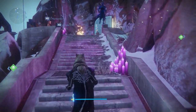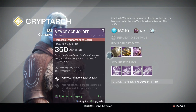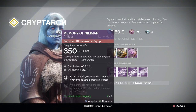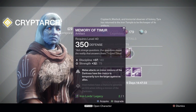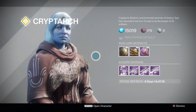Let's take a look at the artifacts Tyra has for us this week. She has the Memory of Jolder, which removes the sprint cooldown completely. She has the Memory of Silimar, which in the Crucible greatly increases resistance to damage-over-time attacks — helpful against Thorn, though that's not much of an issue anymore. And we have the Memory of Timur, where melee attacks on minor minions of the Darkness have a chance to temporarily turn the target against its allies. Pick one up if you haven't and work toward completing that record book.